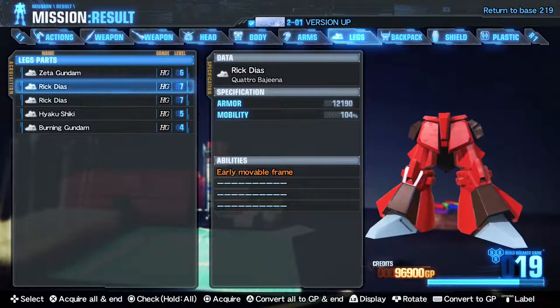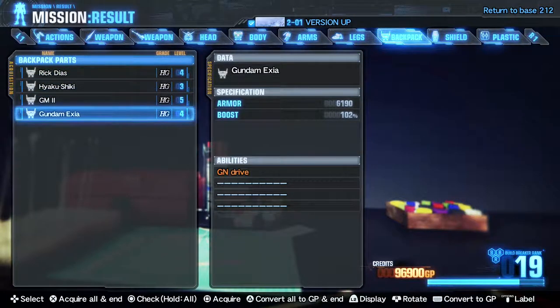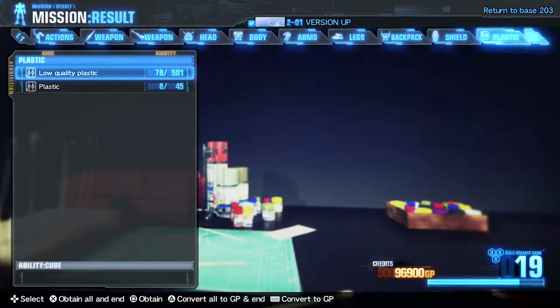Zeta Gundam legs — moveable frame and beam resistant coating. I'm sure I'm burning in them legs. XZE gives me the GN drive, which lets me Trans-Am. So I can Trans-Am if I wanted to. And Alipazio — okay, cool.